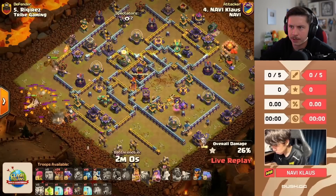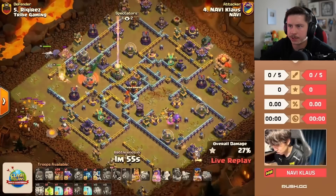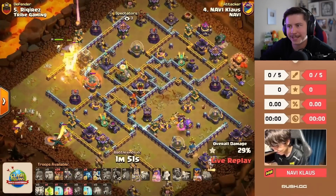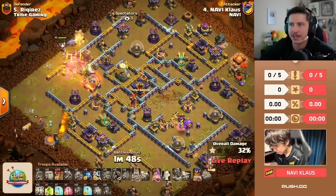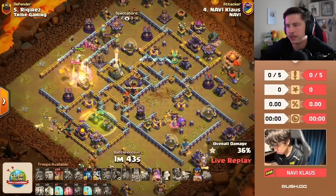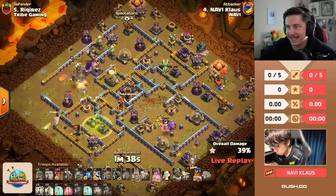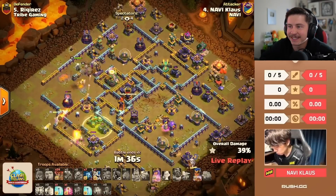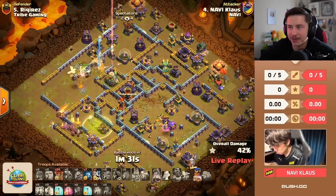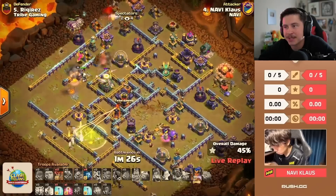Eagle artillery is already awake. He used the poison spell kind of early so now his queen's getting wrecked by the puff. She goes to ability — she's barely going to be okay. One dragon is in to help the queen. Skeleton spell on the monolith. Champions in from the left side of the base to help support the king. Jump spell — nice jump spell, it's working. Queen pops ability, goes for the scattershot, unicorn dies. Champion goes for the eagle. Ice hound from the top side.